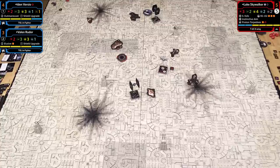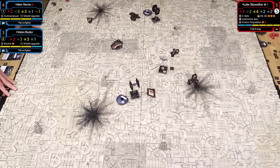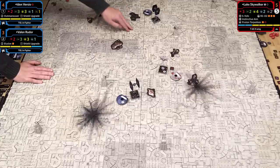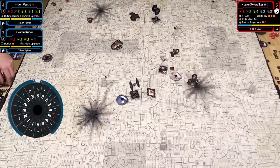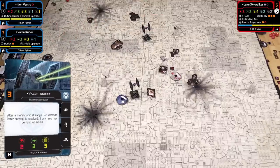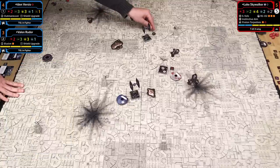Part of this strategy: with a force user like Luke, getting away from engagement and letting force recharge could be a nice exchange. My dials are set. Vaylin does a 3 right turn. Iden does a 1 right turn. It's Luke's turn: he does a 2 right turn and bumps—he can't place the ship. In 2nd Edition when you can't place your ship, you back up the maneuver: line up the hash marks and pull the mini back until it's just touching whatever it's running into.